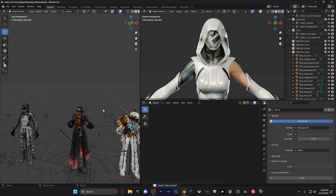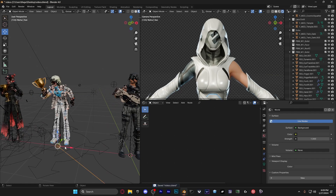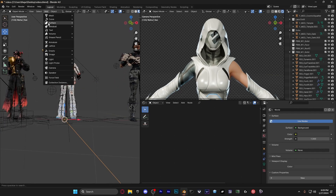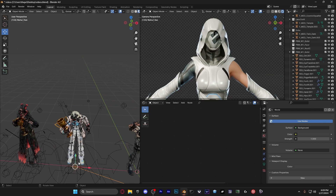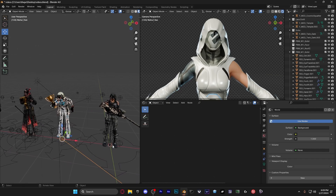Basically what you're going to want to do is add a Sun light. Go to Add, then Light, then Sun. Press Sun and then once you have it, move it all the way down to the bottom of your Blender scene — where your character spawns. It would spawn right on the line, but I've obviously moved it to the side.